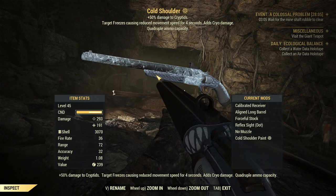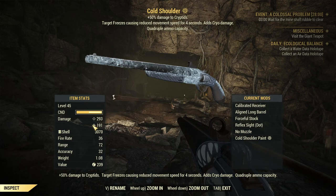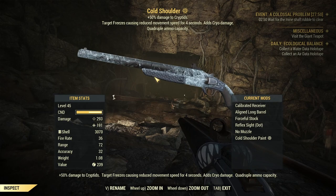This is what makes it so good. The critical hits formula is more affected by the weapon's base damage, so that cryo damage is a huge increase to the base damage. And of course I use a calibrated receiver to increase the critical damage multiplier.